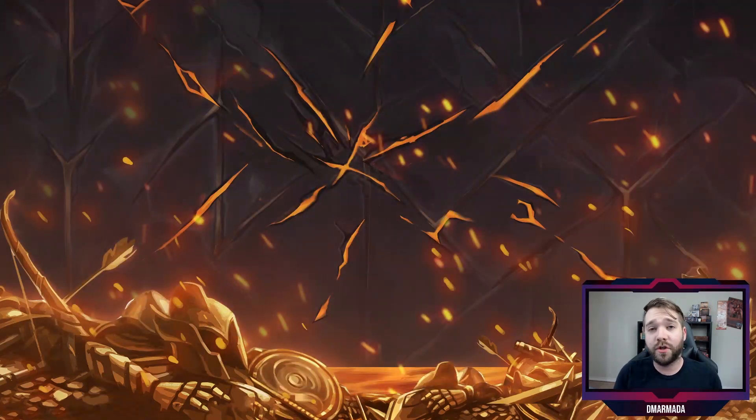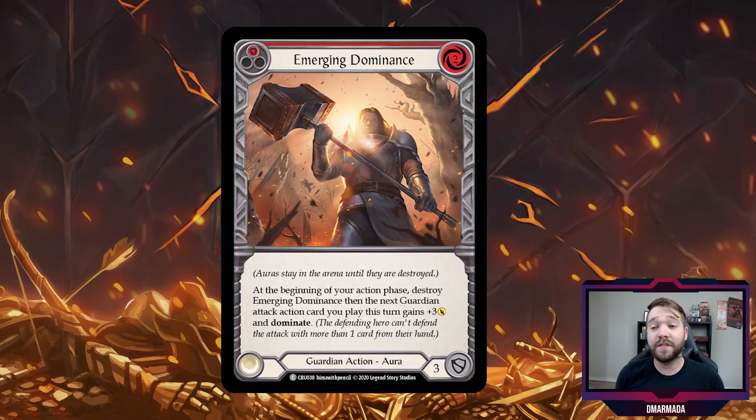Next we move to Guardian. I had a couple of options but I picked Emerging Dominance. I like the way this works — it's really cool. Emerging Dominance comes in red, yellow, and blue. It's a common card, costs two to play, and defends for three. It's an aura, meaning you can play it on one turn and then use it on the next turn.